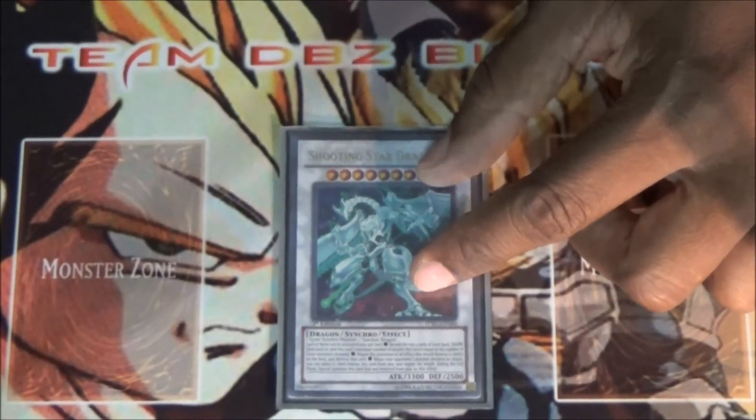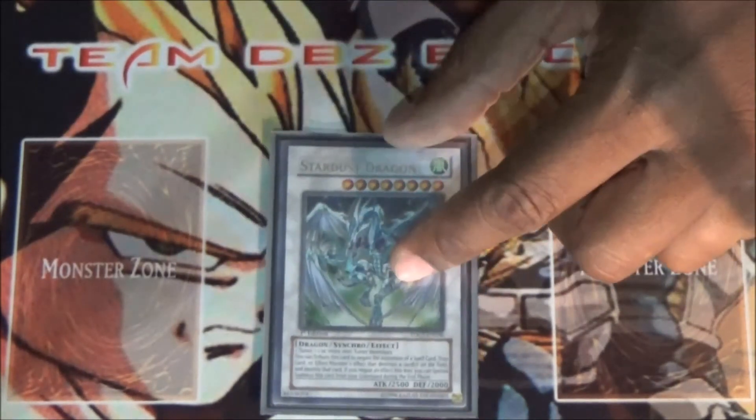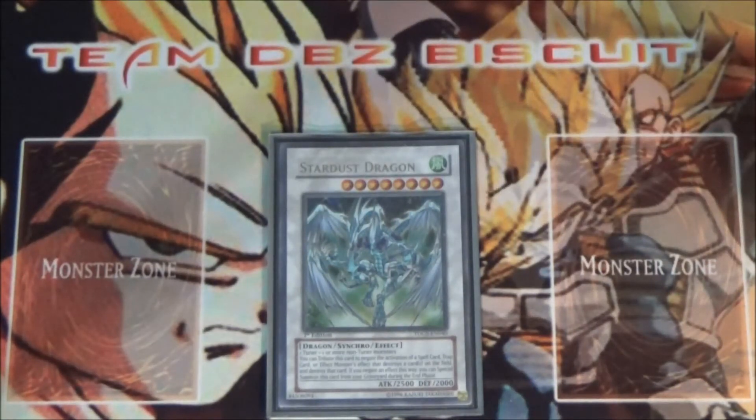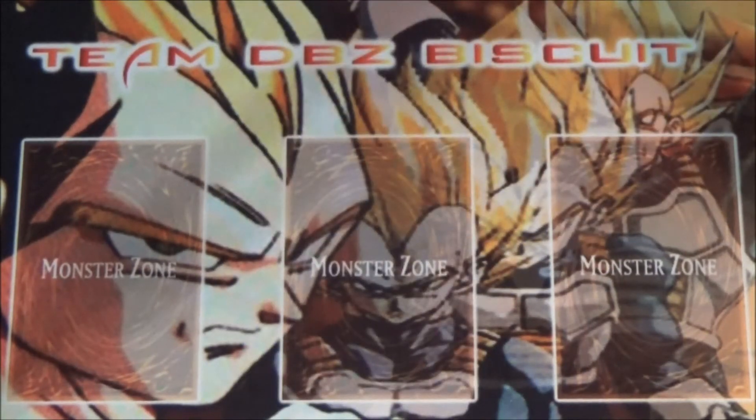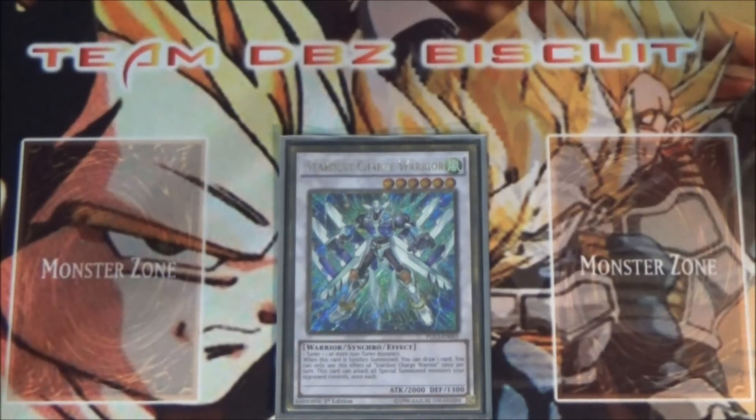I run one Shooting Quasar Dragon just to get that negate and the fast OTK. I run one Shooting Star Dragon because people have Kaijus now — if they out your Quasar, at least you can bring out Shooting Star Dragon to threaten them. I have one Stardust Dragon running just because it can clear out that link spot and help you defend your field. I'm also running one Stardust Charge Warrior to attack multiple special summoned monsters and get that free draw on summon.